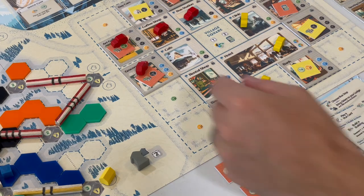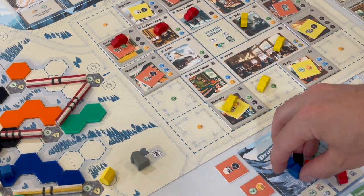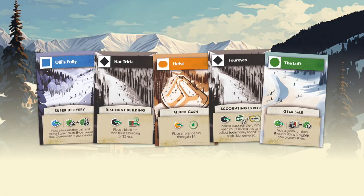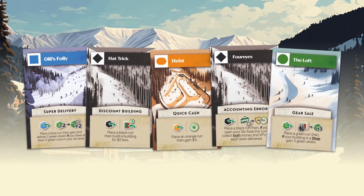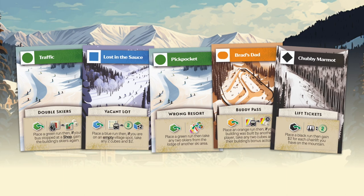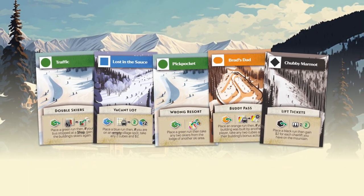So what does a typical turn look like? Each turn in Alpenglow is action packed. You'll start by picking up skiers and return a bus from the village to your parking lot. Take any bonus action if your bus stopped at a building you own. Next, play a run card from your hand. Alpenglow has a run card deck of over 100 run cards, allowing you to place run tiles on the mountain and take a variety of powerful actions. Some cards have conditions such as the type of building your bus stopped at this turn or on the size of your ski area.